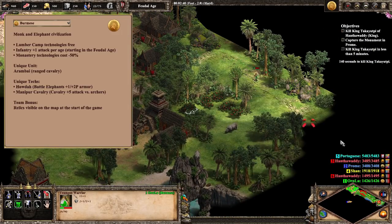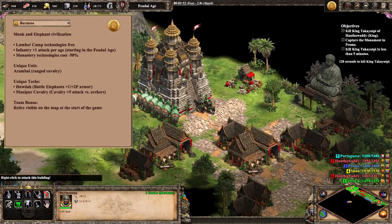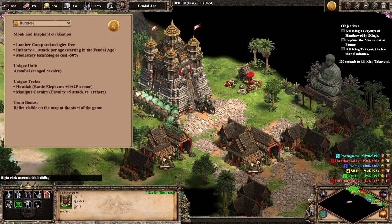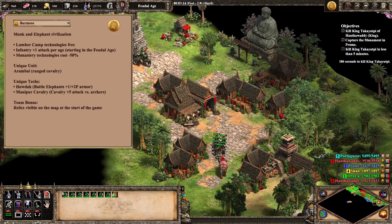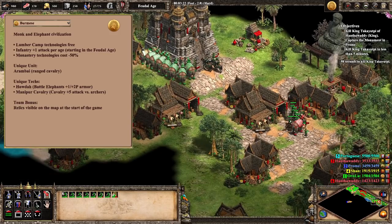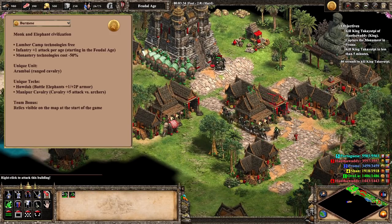One of the defining features of the Burmese is their lack of the leather archer armor tech at the blacksmith — aka plus two defense for archers. No other civ in the game misses this tech, so at some level, the entirety of Burmese is balanced around this. In practice, missing plus two defense for your archers and especially skirmishers gives the Burmese a massive mid-game weakness against strong archer civs. Burmese will perform quite well against melee-heavy civs with their strong elephants, monks, and infantry, but the second they go up against a Britons or Ethiopians, well, they're on a one-way trip to Frowntown.